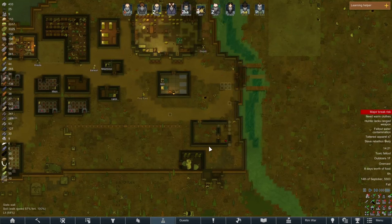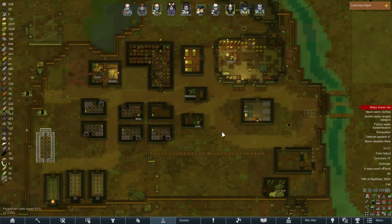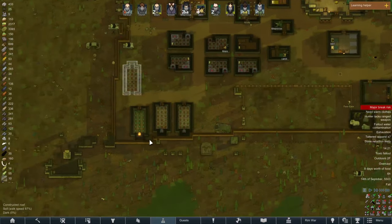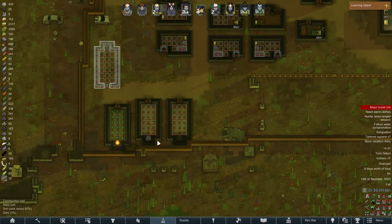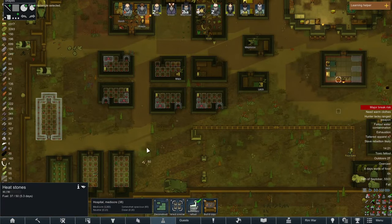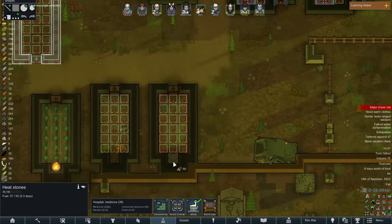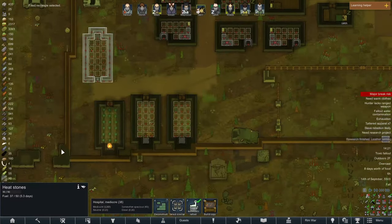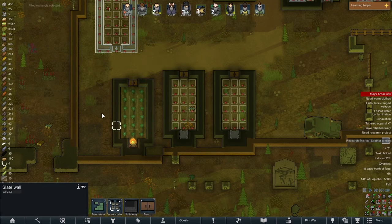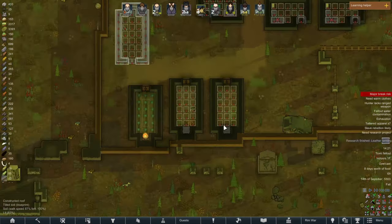What I plan to do predominantly this episode is finish up the prison, the hospital, and maybe finish these up as well, just to get them functional. I did also think these are probably going to be a lot more efficient in terms of keeping the greenhouses warm. As you can see, this brazier here is only just barely keeping the healroot room warm enough, so we've got to switch it.